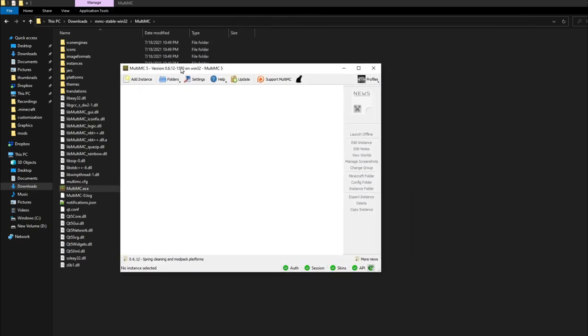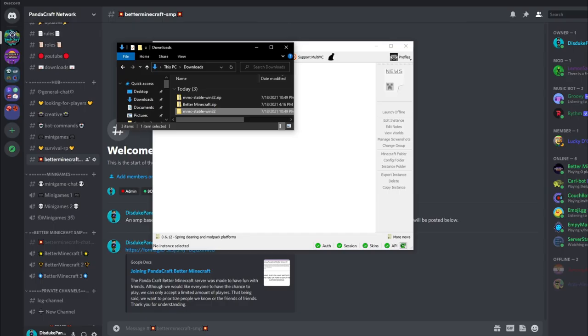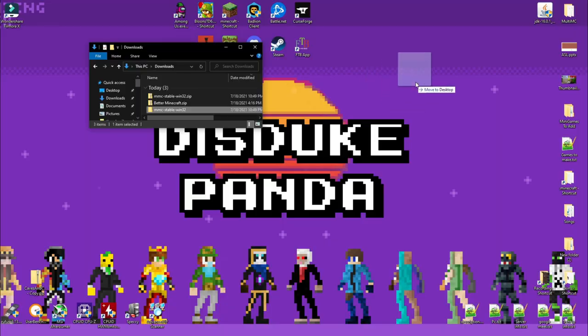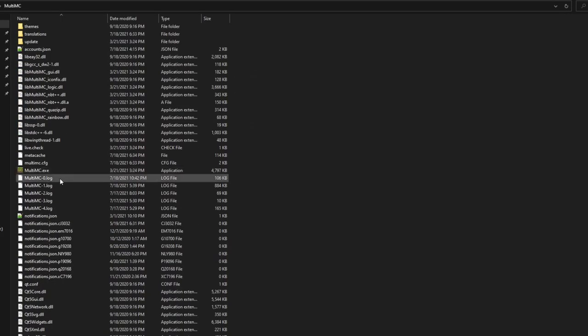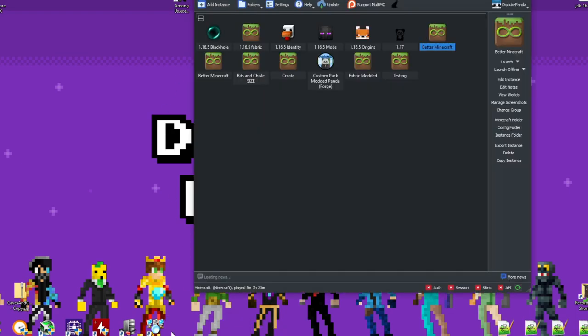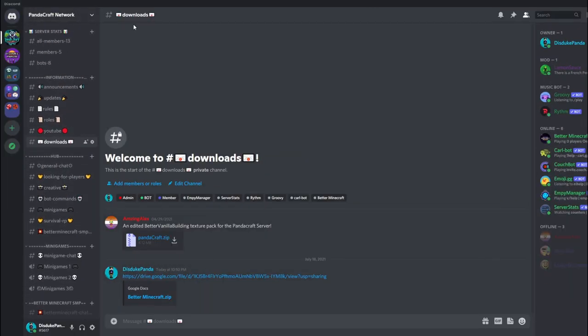Once you have your MultiMC set up, you'll see the main menu. Go ahead and put it on your desktop, create a shortcut, and you're good to go. Now you want to get the actual mod pack.